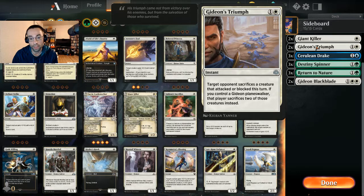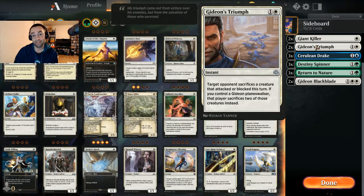Gideon's Triumph is a two-mana instant where target opponent sacrifices a creature that attacked or blocked this turn — and if we control a Gideon planeswalker they sacrifice two instead. It's mostly there for things like Dream Trawler or an enchanted Paradise-Druid that has hexproof from Sentinel's Eyes giving it vigilance.